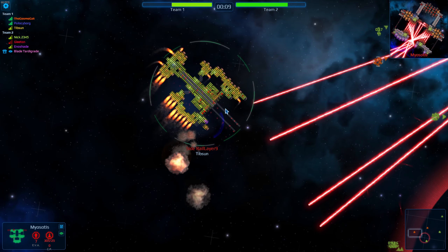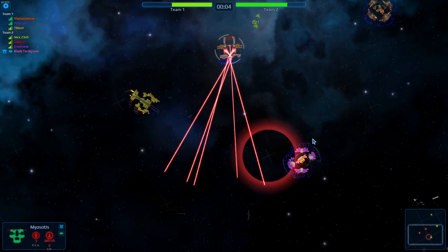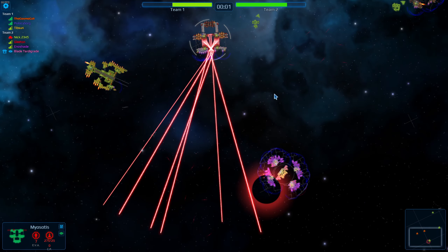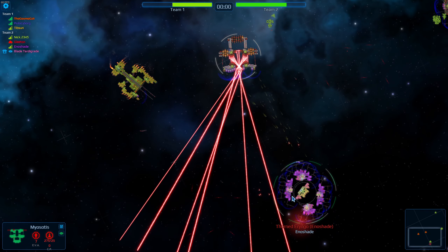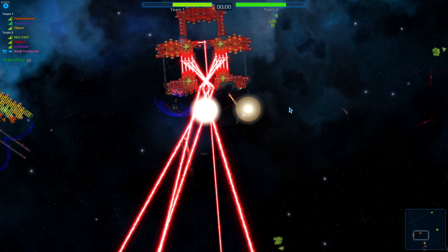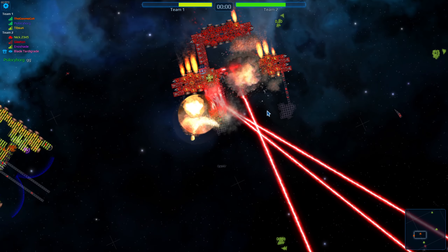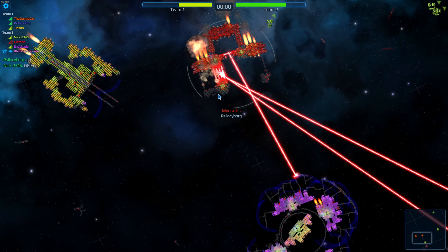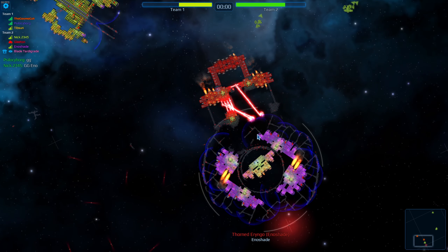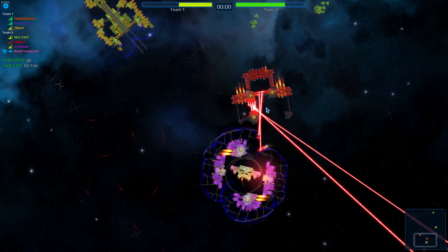Tipson finally taking some damage — looks like he's still operational, maybe just lost a couple thrusters. About six seconds left before the circle disappears. Everybody is still kind of hanging on. Enoshade launching a few more nukes — he does manage to get through the shielding, setting off a chain reaction in psilocyborg's interior. He's still running but his damage capability is severely reduced. Enoshade just has to reload a bunch of nukes and come in for the kill.